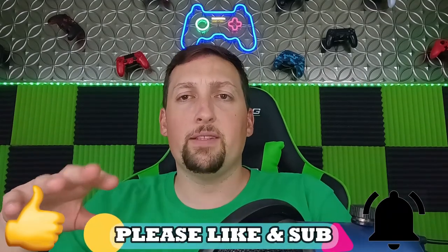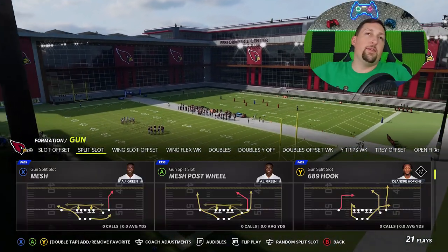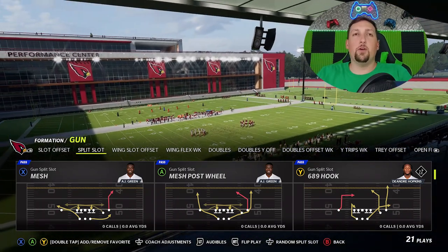I'm going to try to focus on the one play touchdowns in this video. If you guys want to see some more dink and dunk type of pass plays or a full breakdown of this offense, hit the like button and let me know in the comments section as always. The first play I'm going to start off with is a very unique play that's really best against cover 2 zones.